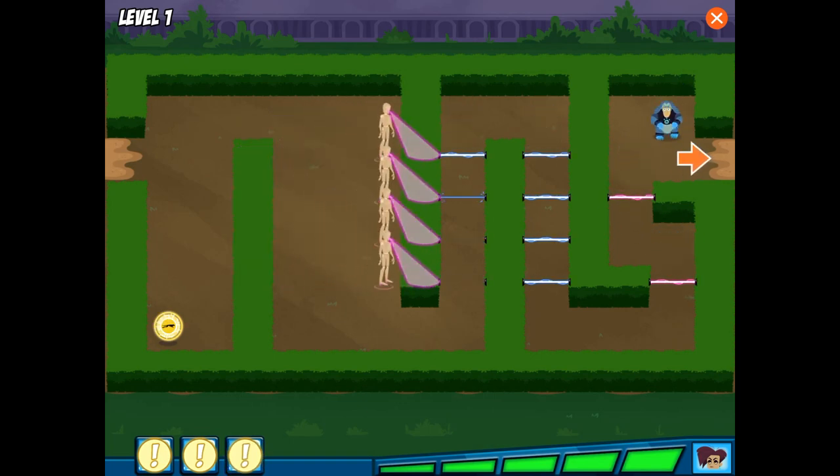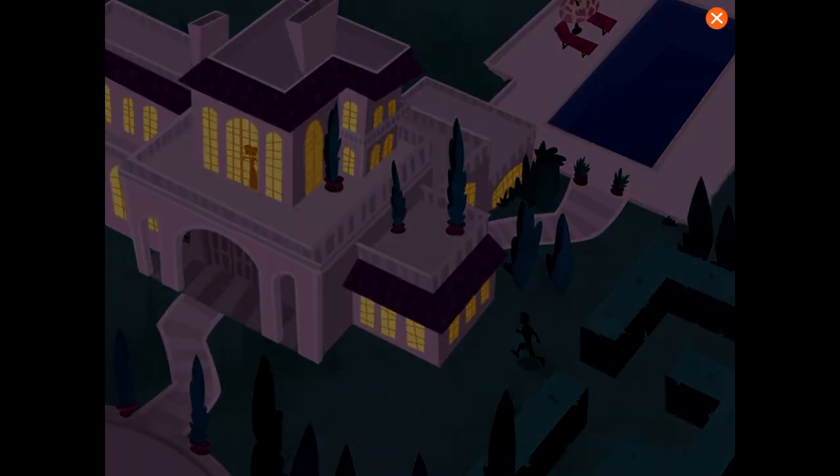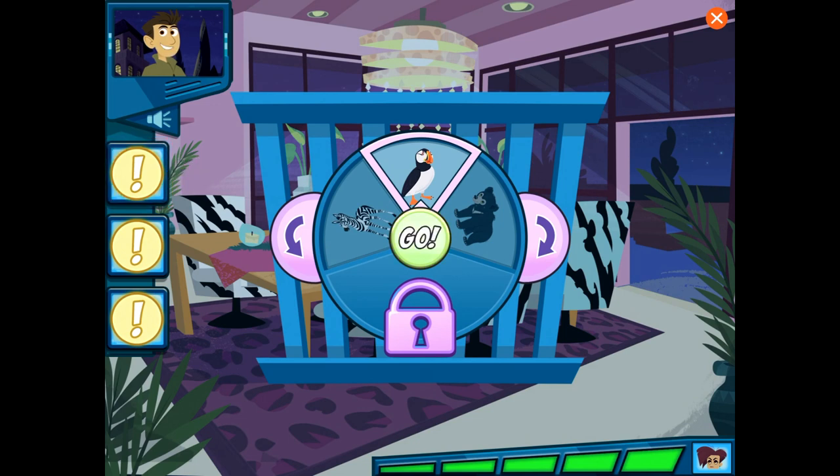All right! Now that you have all the clues, let's leave the maze and find that baby animal. Guess which animal is in the cage — this animal eats mainly grass. Now that you've got a clue, you think this animal has a distinct black and white stripe pattern. This animal is a member of the horse family.